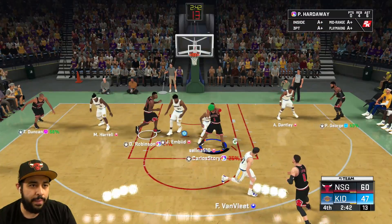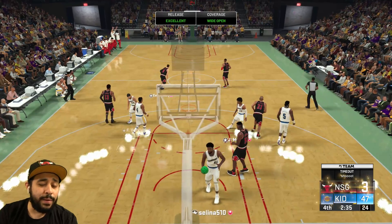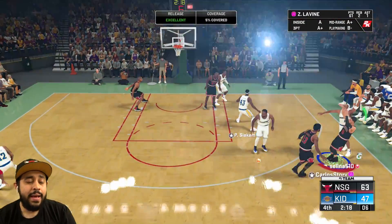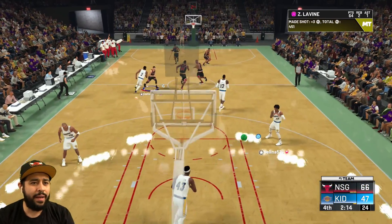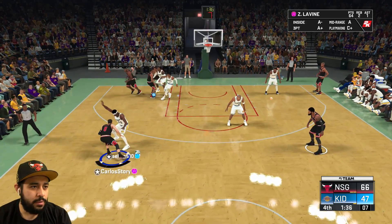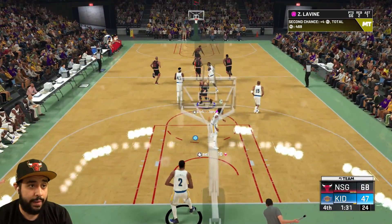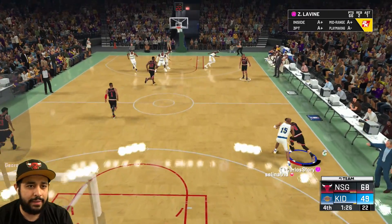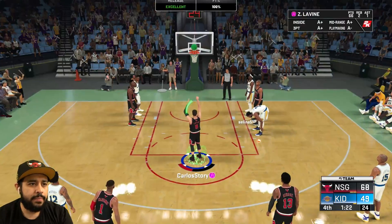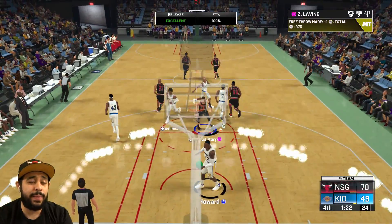We got Diamond Pascal on us right now — hit him with that step back. I have no energy but just pull that — okay, he went straight to the rim. Even Diamond Pascal cannot guard me. Nobody can guard this card. We're driving to the basket — excuse me, Dwight. Big body layup. Free throws are green. Another green for this Zach LaVine. We got 68 — we gotta go for 70 with a nice little dunk. I'm gonna try to drive to the basket. Good defense right there but you can't guard him — we're going all the way and we get the and-one.